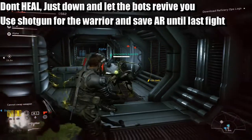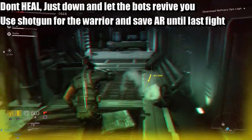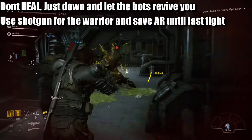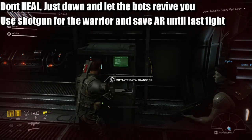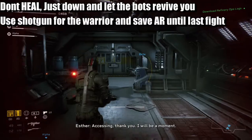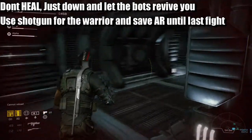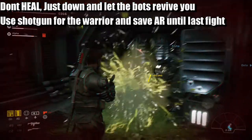Let's kill the spitter. You can go down by the way — that's the only way you can get health, by being downed. Right, now back around to the lift, and then the lift is the fun bit.